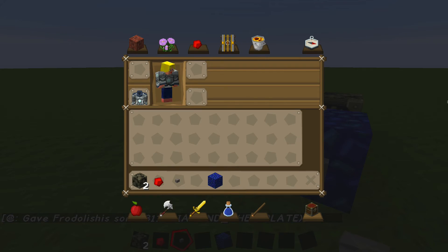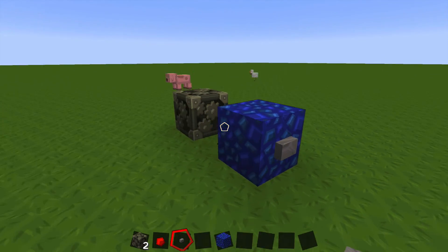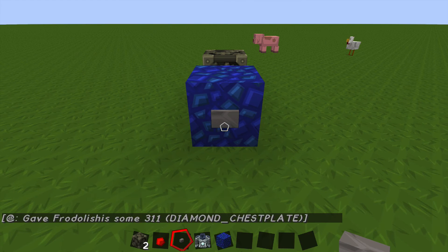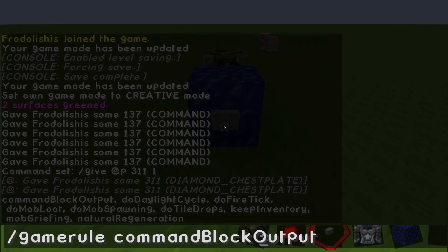And you can see it's just a normal diamond chestplate. If you don't want to see the chat output from the command block all the time, do gamerule commandBlockOutput then false.